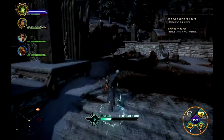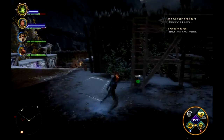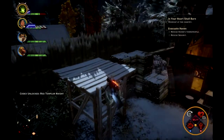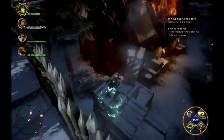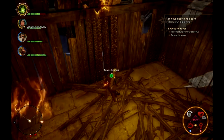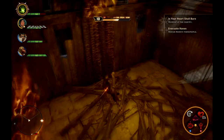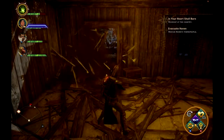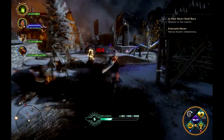Come up these stairs here and there are going to be more enemies coming out to the right. Fire on them just to get your companions on their tail, then head up these stairs and you're gonna jump across into this building to save Segrit. Save him and use one of your stronger moves to bust open this door and head on out and deal with these enemies.